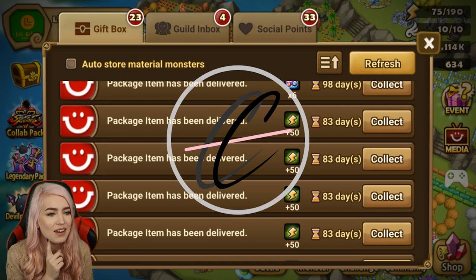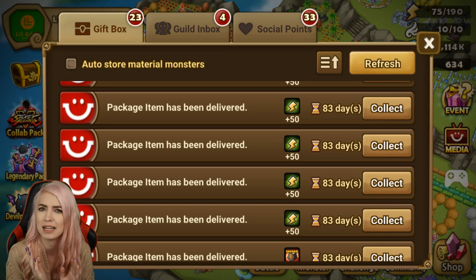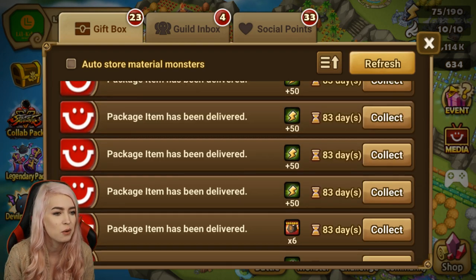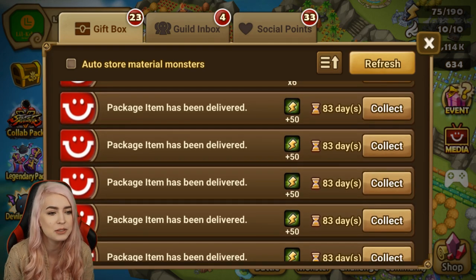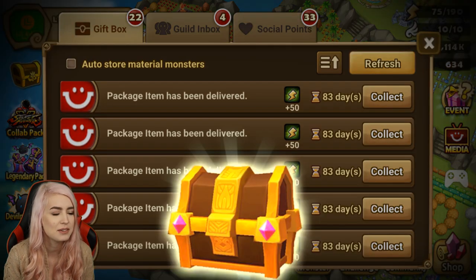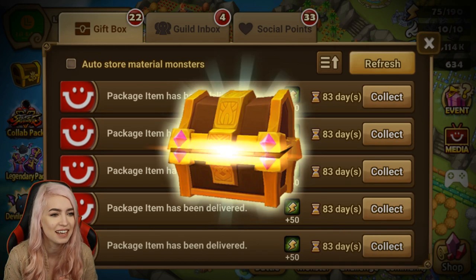We also have some rune stuff to open which I haven't actually done on my channel ever. There's three of them here, so I'm gonna do this kind of quick and then we will actually get into doing the summons. There's a rune pack as well as these ones. I think we're gonna do the runes first. I'm also not gonna sell any of them, which is what I told him — I'll let him decide.